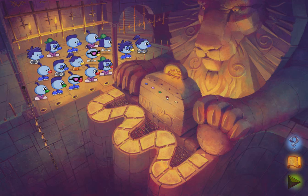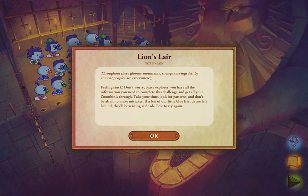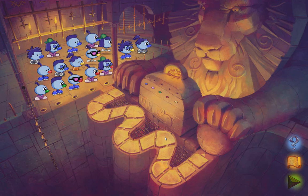We are here at the Lion's Lair. Throughout these gloomy mountains, strange carvings left by ancient peoples are everywhere. Feeling stuck? Don't worry, be a venturer. Wait — there are cave carvings on the walls. They give you hints. I didn't know there were hints there.